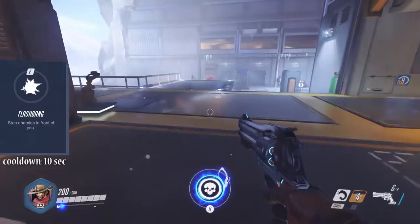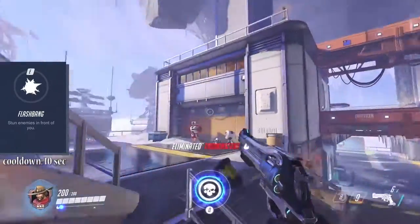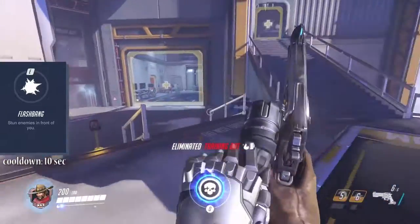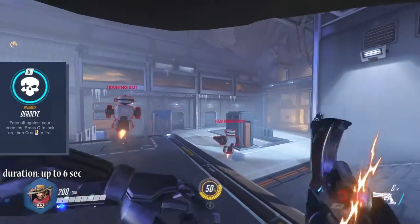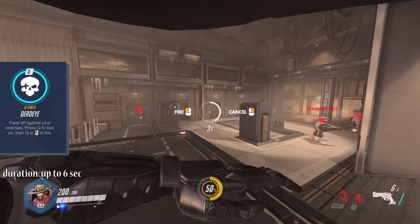Using a dodge roll to reload directly after and bursting a second time can bring down the tankiest opponent or multiple opponents depending on the situation. McCree's ultimate ability Dead Eye puts him into deep concentration and lets you only move slowly.